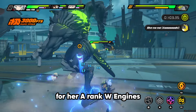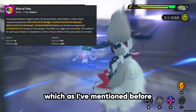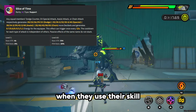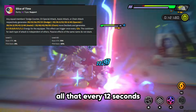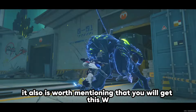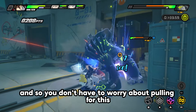For A rank W engines, the first is Slice of Time. It offers Pen Ratio, which is perfect on Rina, and gives any team member more decibels and energy when they use a skill, chain attack, or assist attack — all every 12 seconds. This is a great support effect paired with Pen Ratio, making it the best A rank engine for Rina. It's also worth mentioning that you get this W engine by playing through the primer missions, so you don't have to pull for it.